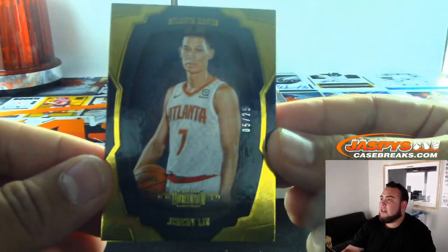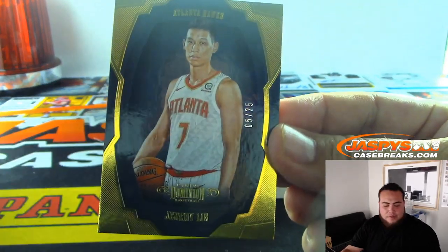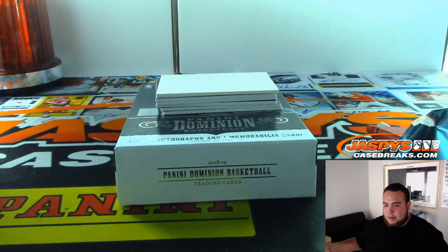Alright, so the first card we got is Jeremy Lin — that is 5 out of 25. So spot five, that'll be going to Peter.